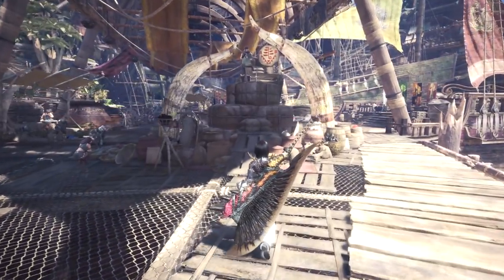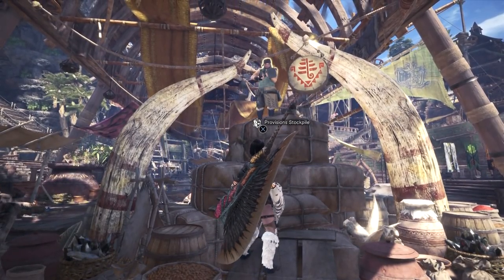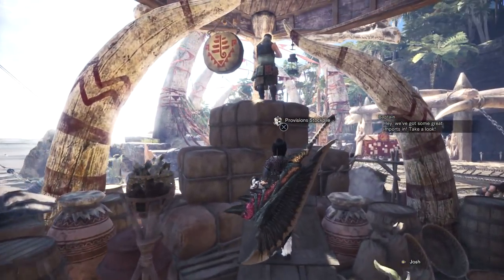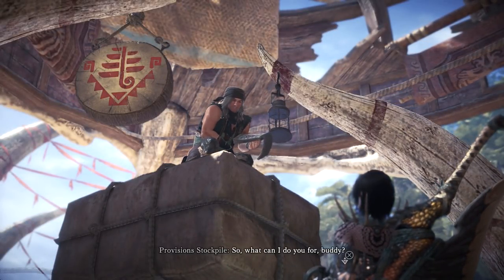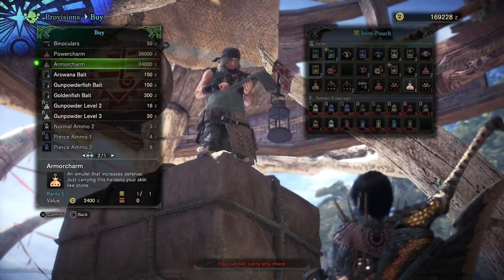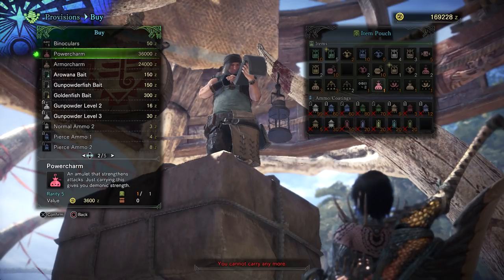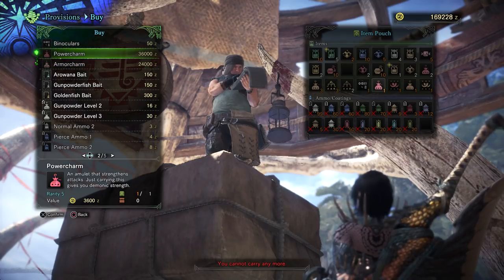What you want to do is grab yourself 60,000 zeny — which seems like a lot, but you will eventually have money just rolling in — and go talk to the provisioned stockpiler. Let me just pop a squat! And then you need to go buy yourself a Power Charm and Armor Charm. These things are permanent, significant attack and defense buffs that just sit in your bag, permanently taking up two slots, and you're just stronger for having them.